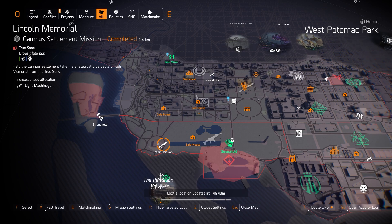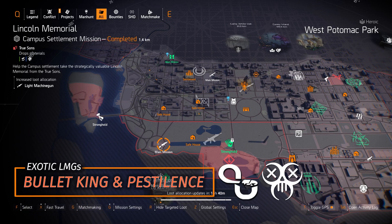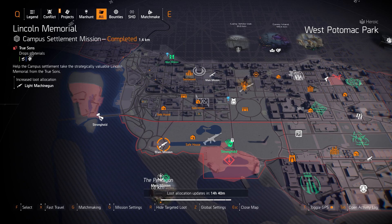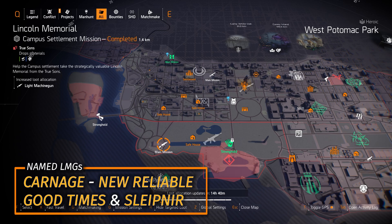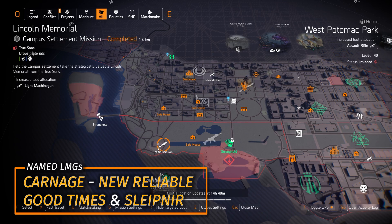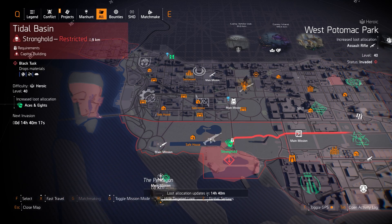Light machine guns at Lincoln Memorial can be speed run in under nine minutes solo — great for farming the Bullet King and Pestilence, two exotics highly worth getting especially the Pestilence. There are multiple named LMGs in the bottom left overlay; my favorites are the Carnage with Perfect Sadist for an Ongoing Directive build, and the New Reliable with Perfectly Optimized.